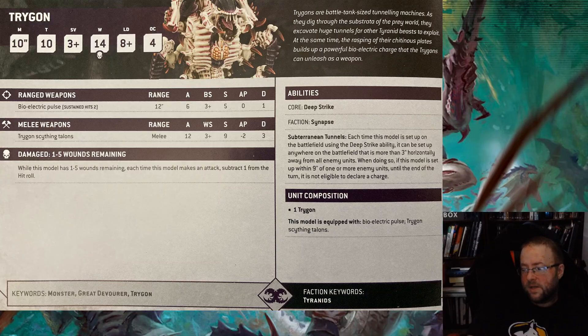This kind of comes into how, in my opinion, you best use a Trigon. Core abilities: Deep Strike. If you're going to take a Trigon, you should be Deep Striking it. You want to Deep Strike into the enemy backfield to take objectives away from them, or to cause panic because you're overwhelming them. A Trigon coming up under the ground on a flank where there's not a lot to defend against is pretty frickin' scary.